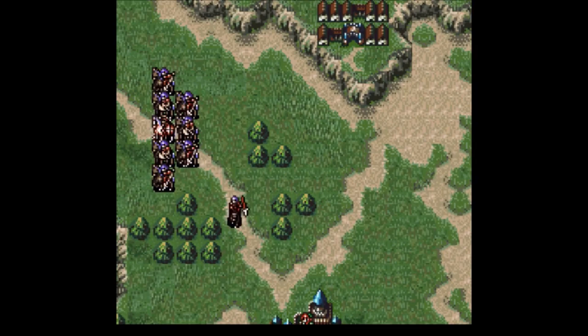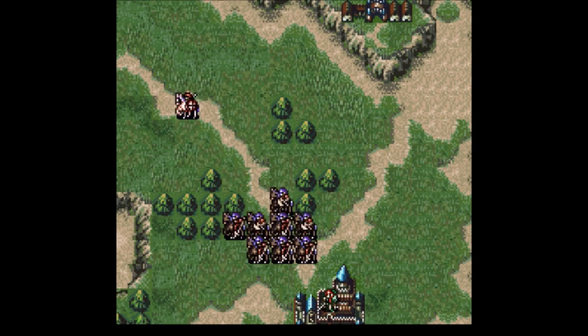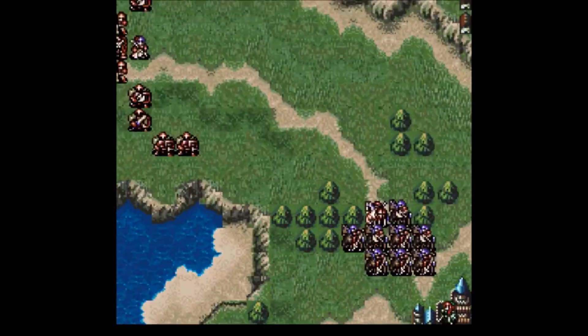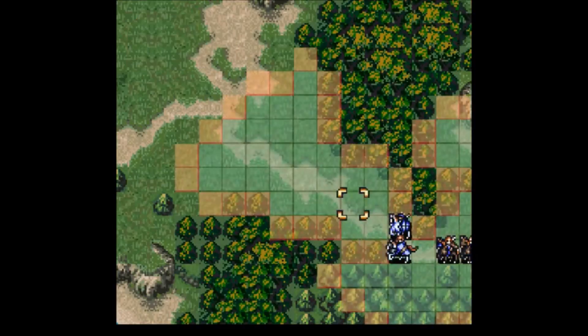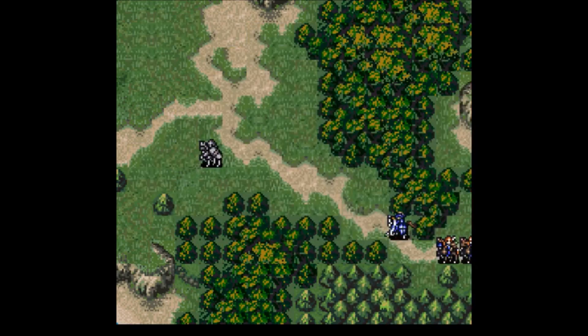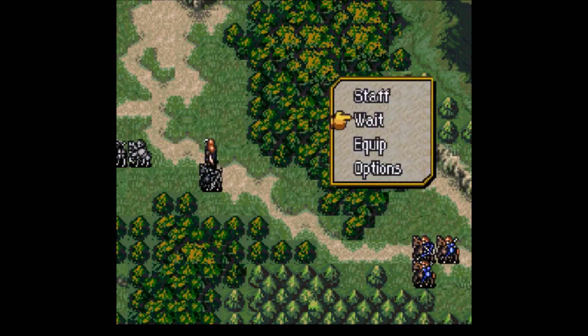The first castle we're going to be taking this map is one I believe is pronounced Harhine. On the way, though, Sigurd is going to have to make a pit stop to recruit a unit at the green castle. We're going to be splitting our attack force up into two teams. Quan and Sigurd are going to go through the center to help defend the green castle, while Ethlyn, Finn, and Medeer are going to go around the top.